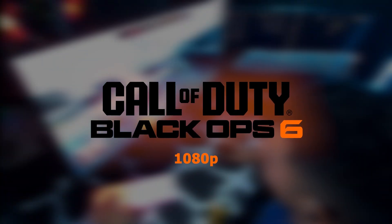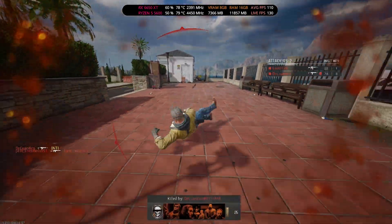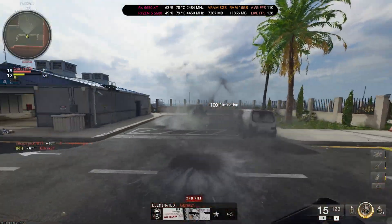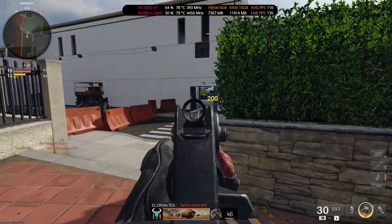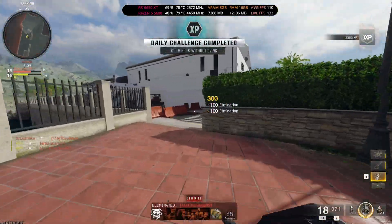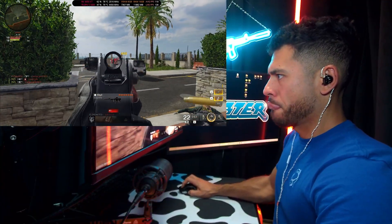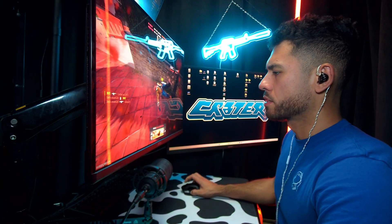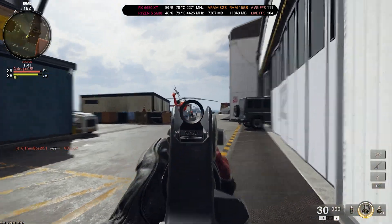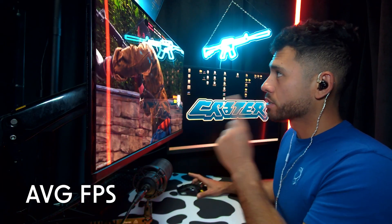Black Ops 6 Multiplayer, medium settings. Is this guy hiding back here for a killstreak? I'm gonna go get him. Shoot grenade — I caught up, guys. That was so dope. Totally choked at the end. Average FPS for Call of Duty Black Ops 6 Multiplayer: 112.